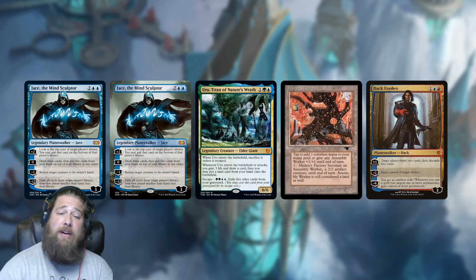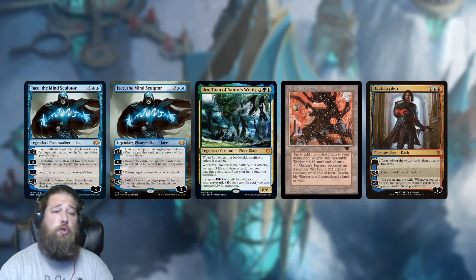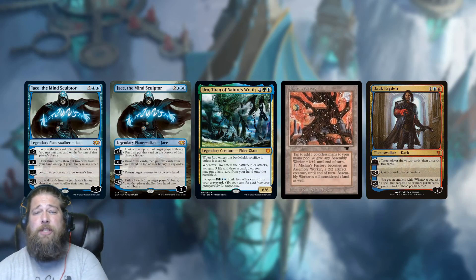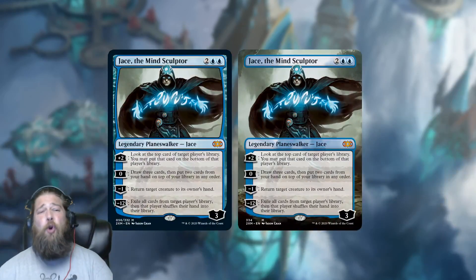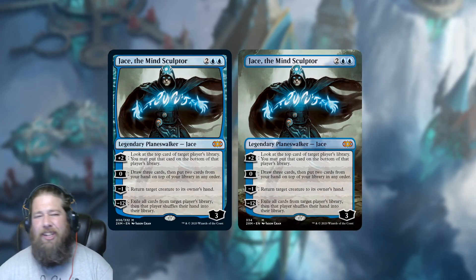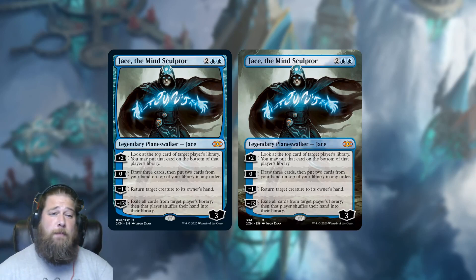In Modern, it's in top tier decks like Bant Control and Blue-White Control. In Legacy, it plays in Miracles and some Standstill-style decks with Mishra's Factory. Back in Vintage, there are Planeswalker decks with Dack Faden that play it. So Jace the Mind Sculptor is just an ultra-staple — it sees play everywhere, it's really expensive, currently around $90 for the cheapest printing, and I'm sure the box topper printing is going to be insanely expensive.